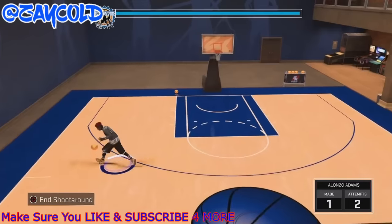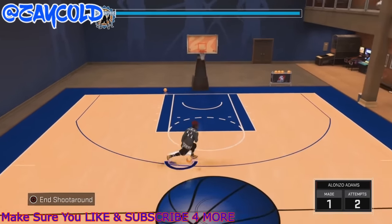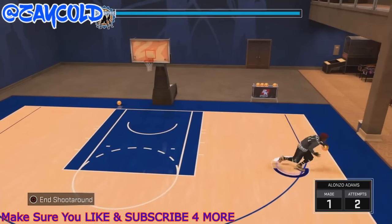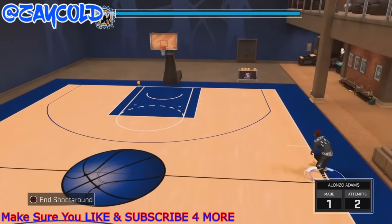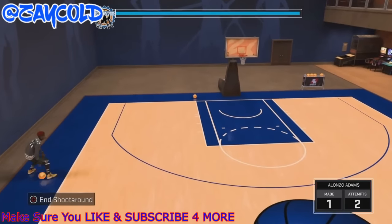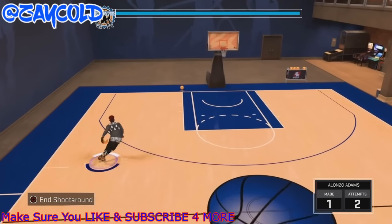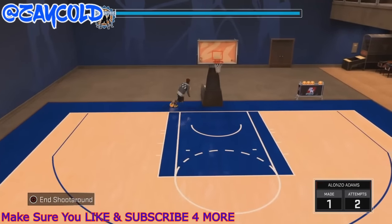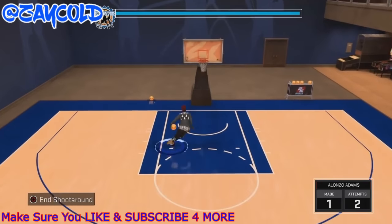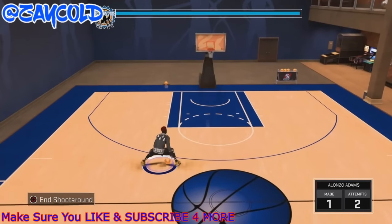Make sure your dribbles are set to absolute — look how fast that dribble move is, this is insane. Here's another extra move: a simple behind the back coming up the court. All you want to do is flick down to do this. This can literally make a defender fall straight on their ass if you have ankle breaker hall of fame like me. Coming up the court, behind the back — all you do is flick down one time. It's super effective.